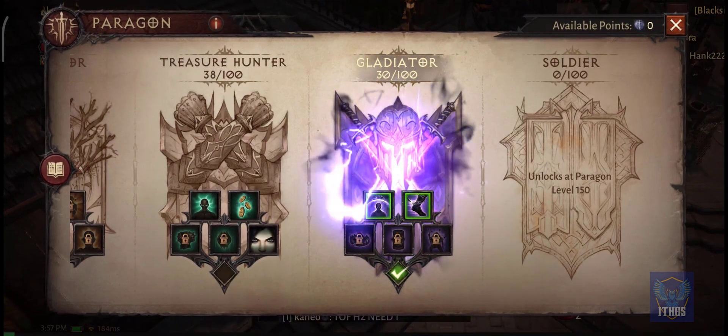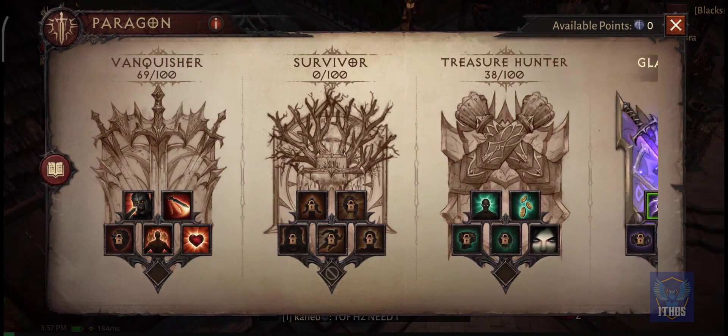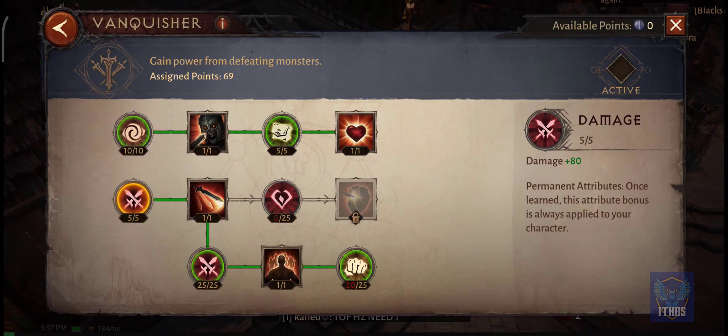To have the Paragon system activated, you need to first reach level 55, and every level after that is a Paragon level.